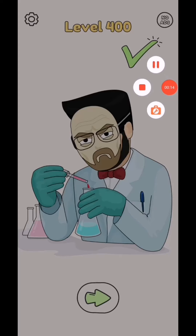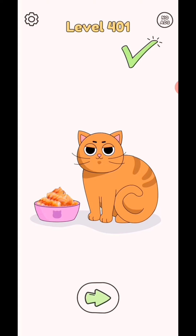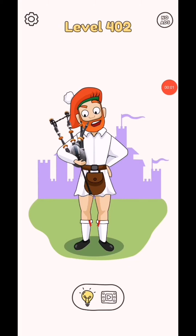Subscribe as a gamer for the test videos, click bell icon for the test video notification. Draw one part level 401. So in this level draw the foot like this and then complete.